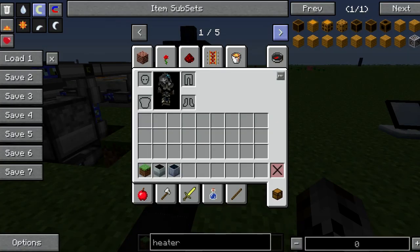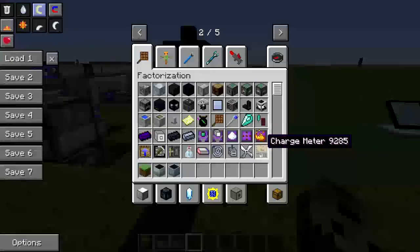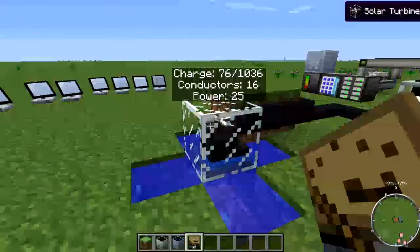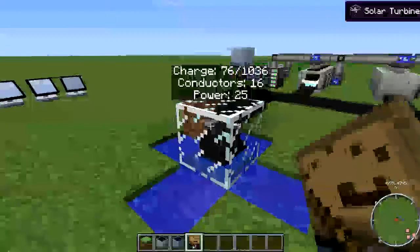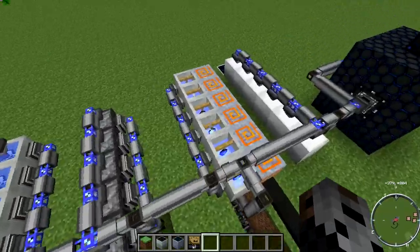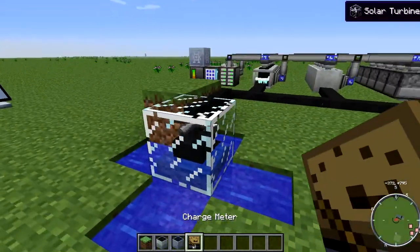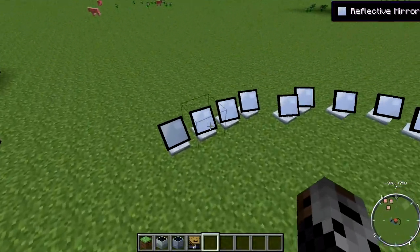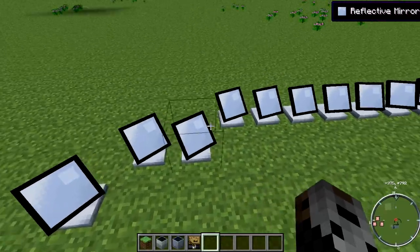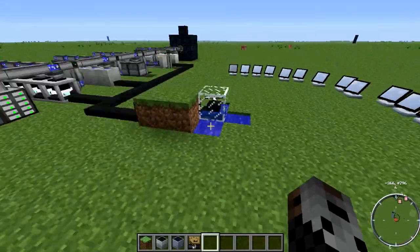Let's grab the charge meter and look at the power. This is generating a charge of 76 out of 1036. It has 16 conductors — 16 devices in the wiring that use its power — and a power rating of 25. That's the number of mirrors pointing at it: four, six, eight, ten, fourteen, sixteen, eighteen, twenty, twenty-two, twenty-four — that's 24 mirrors pointing at it.